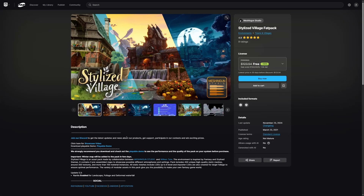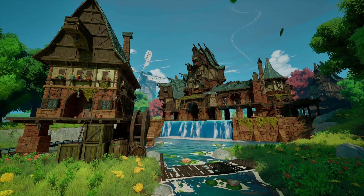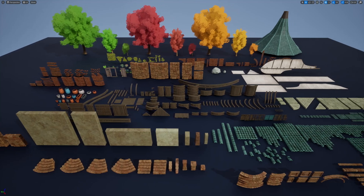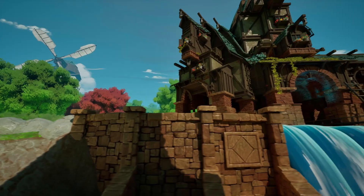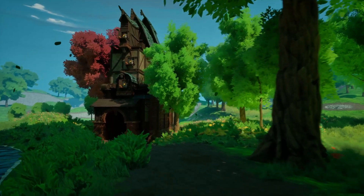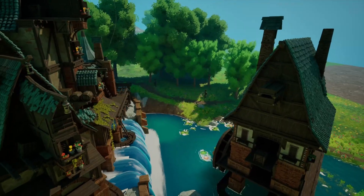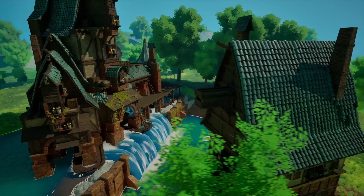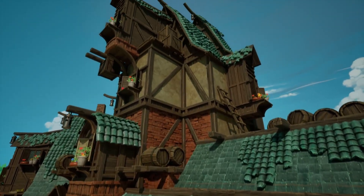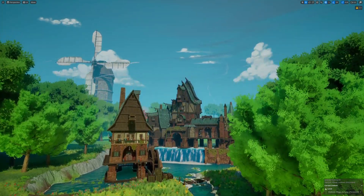The Stylized Village Fat Pack is by Mesh & Gun Studio. The description says the environment is inspired by fantasy and stylized themes. The pack includes 450 unique high quality static meshes, around 300 textures, and more than 100 material instances. All static meshes include LODs up to level 8, and imposter LODs are also created for larger foliage to ensure optimal performance. The variety of modular assets give you the possibility to make your own fantasy game world. And with Unreal Engine 5 games all looking a bit same-same, it's definitely a good idea to consider a more stylized art direction.